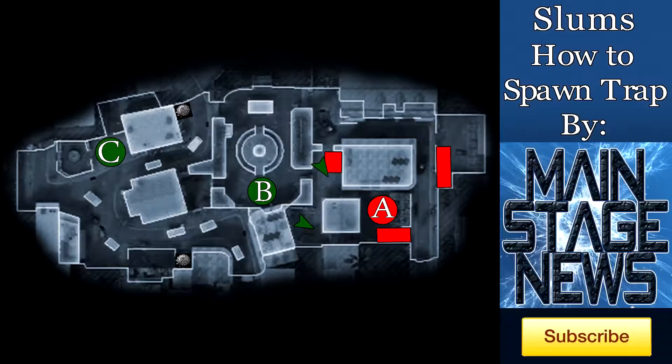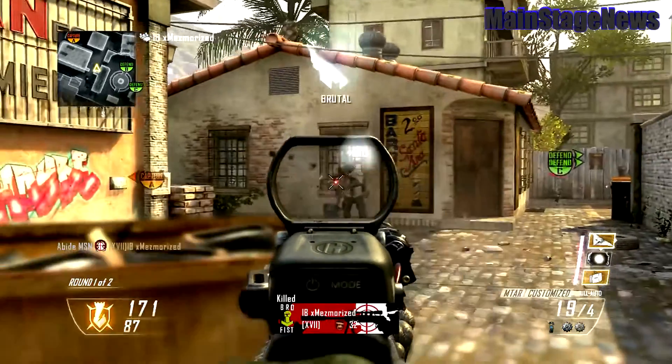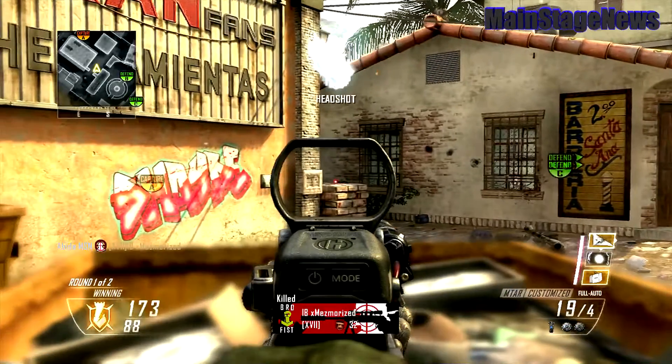The next guy should be in the middle section, again using the dumpster as best of a head glitch as he can. Him standing here will cancel out the spawn right on top of him. This guy can also help out the left side a little bit too, because if they start to get overrun or something, he can just peek out on the other side of the wall, as long as he's making sure that his job is done first.